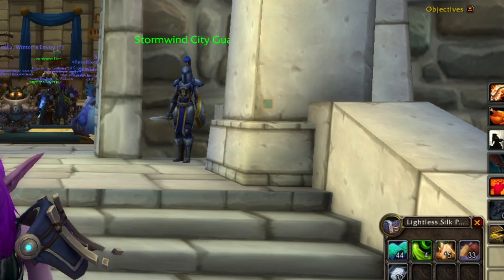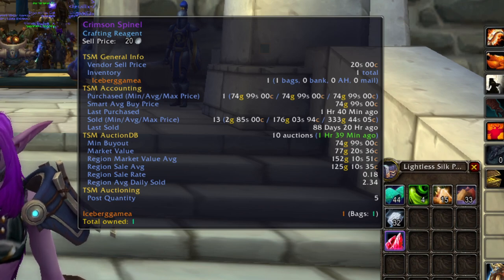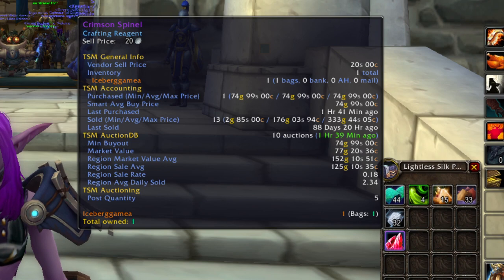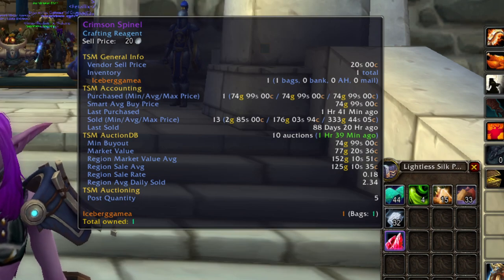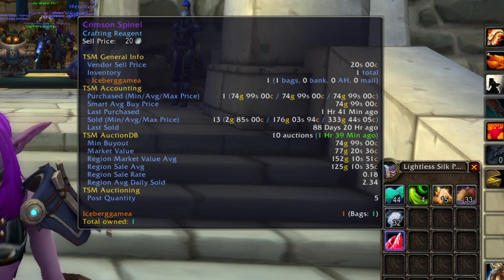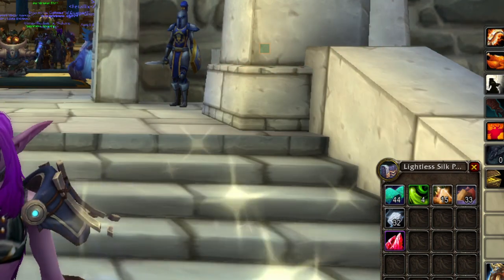And last, but certainly not least, the only item not from the Tiller's Farm is Crimson Spinal. This is an Outland Epic Gem that you get mostly from Outland Raids. I tend to farm mine in Hyjal, and this item you can craft into bold Crimson Spinals for quite a bit of gold, or sell it as is. I have a video up for this on the channel as well.